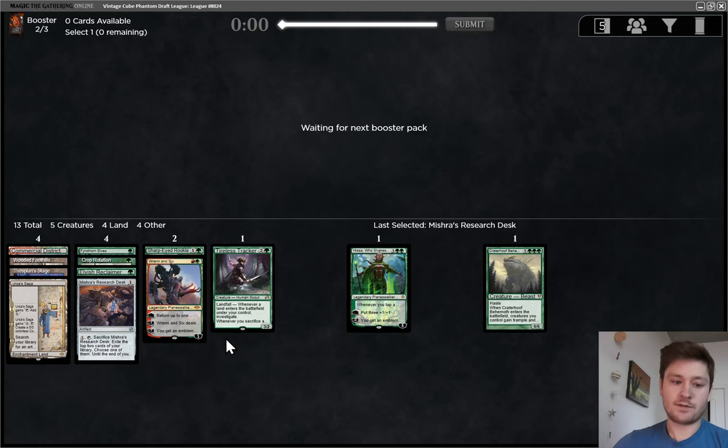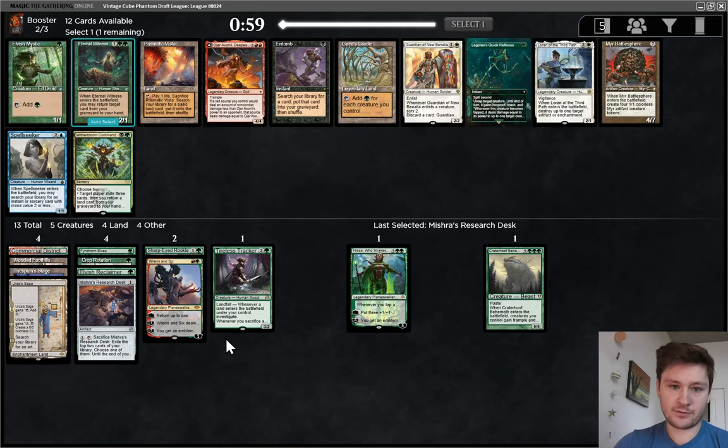Hopefully we can get two more top-tier pickups. Currency Converter and Skullclamp would be high-quality pickups. Mishra's Bauble would be a mid-tier pickup. Certainly any fast mana would be great. Retrofitter Foundry would be great. Potentially the equipment that gives +1/+1 with Lifelink and Trample — that would actually be pretty good here too.